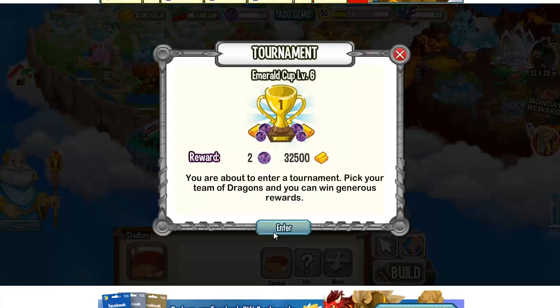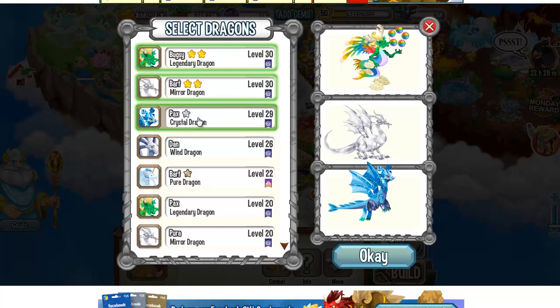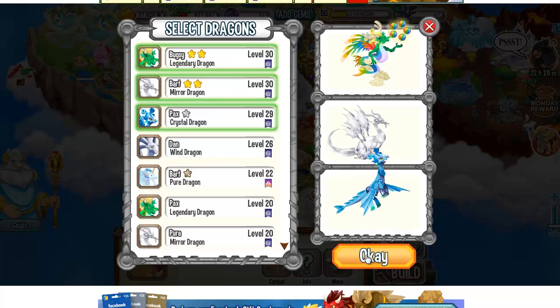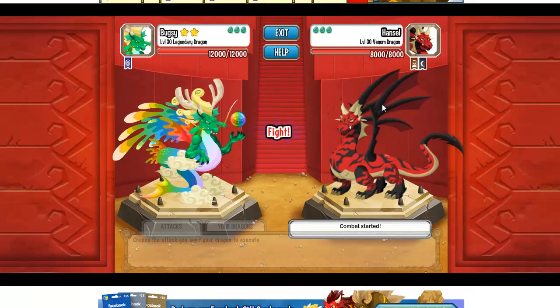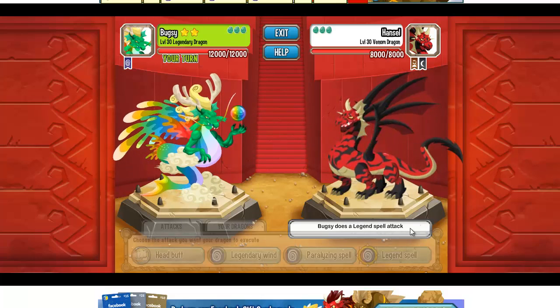For today we are going to fight the Esmerald Cup level 6, and we will win 2 gems and 32,000 gold. We pick my strongest dragons, which are Legendary, Mirror, and Crystal, and let's fight a little bit to see what kind of attacks the other dragons have.